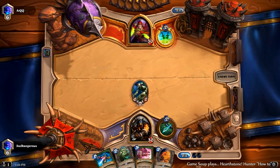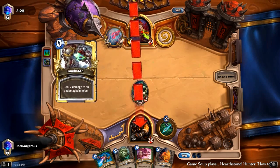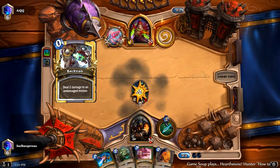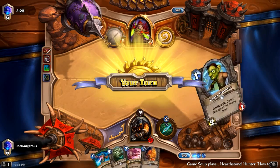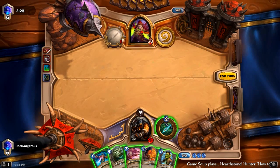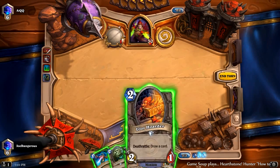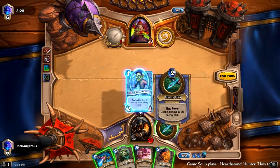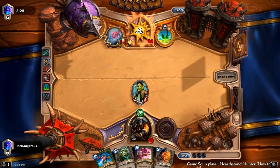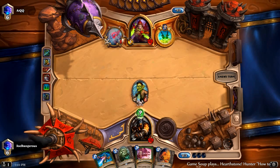So on the following turn, hopefully we'll draw into a three drop, Leper Gnome, Undertaker, or something. He's going to backstab our guy. We're probably getting the Explosive Trap — no, we got the Freezing Trap. So he's testing for Explosive Trap. He knows it's either Snake Trap or Freezing Trap. We don't have Snake Trap in the deck. So here we can either go Loot Hoarder and Leper Gnome, or we can go Leper Gnome and hero power. Loot Hoarder is going to do two damage and probably die, so I think it's best to just go Leper Gnome and hero power here.